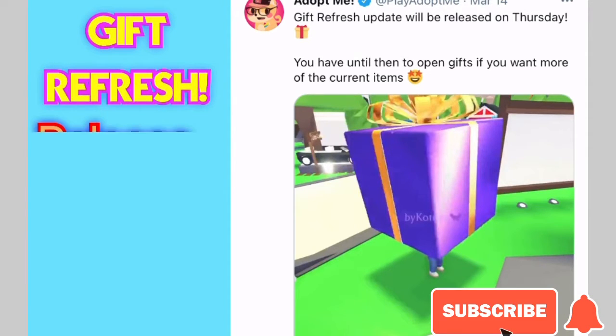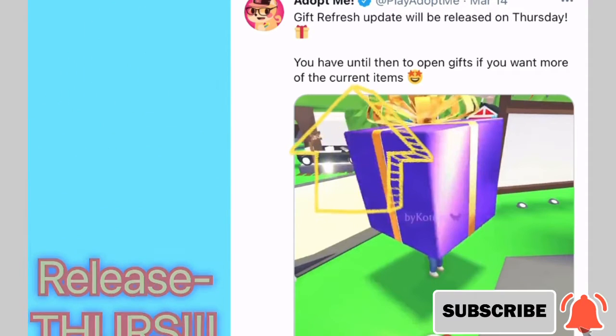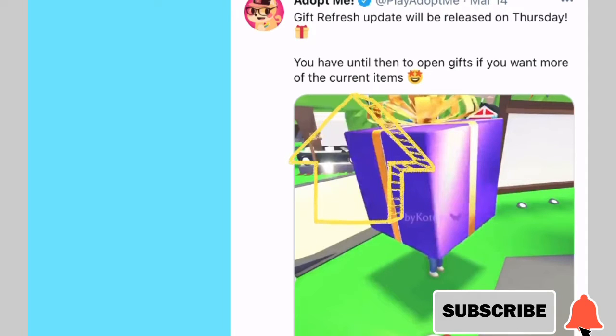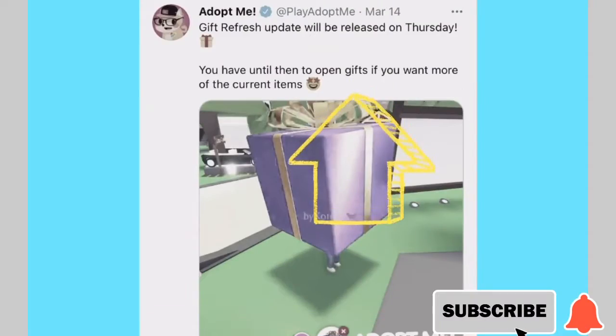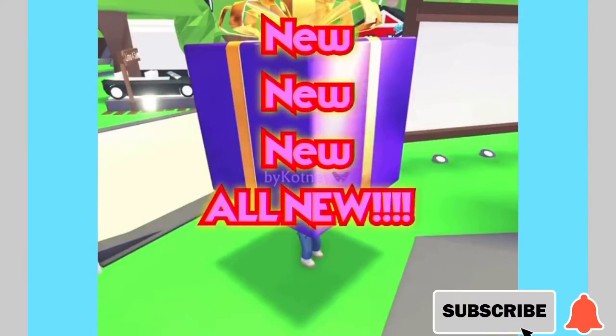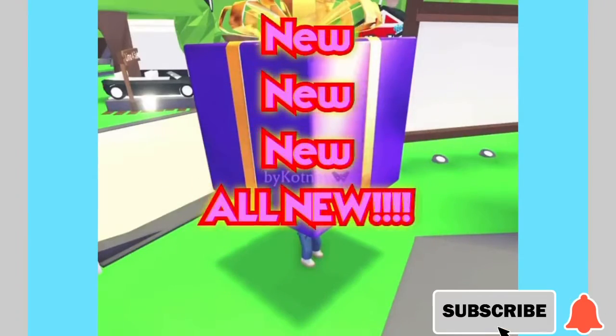The gift refresh is coming on Thursday — go ahead and get gifts now so you have them. These will be out-of-game items. From the official Adopt Me Twitter: they said to open them, so get those gifts — those items are going to be gone forever and will be legendary because they're making room for all new items.